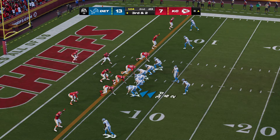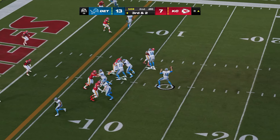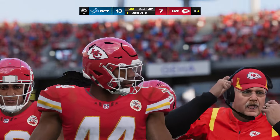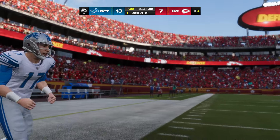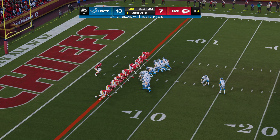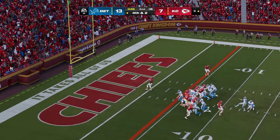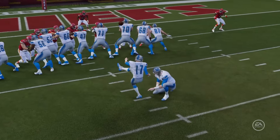On third and two, Goff throws — and unable to connect. If he had caught it, it would have been a first down. Instead, it's fourth. That's a rare incompletion from him — he's been on point this entire game with his completion percentage way up. Here's Michael Badgley for the field goal try from the left hash — should be a fairly easy one — and Badgley punches it through. Now it's a two-score game: 16-7.